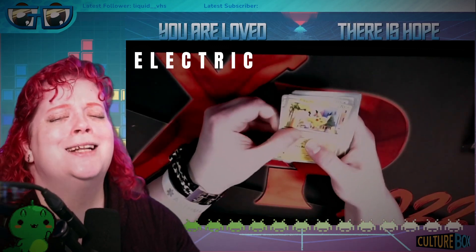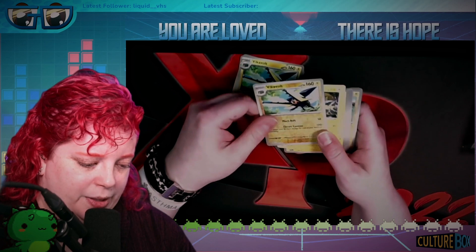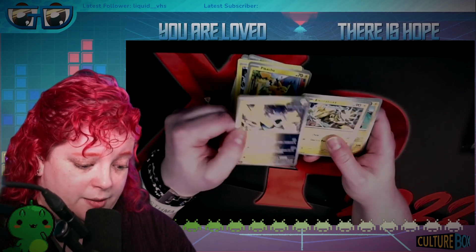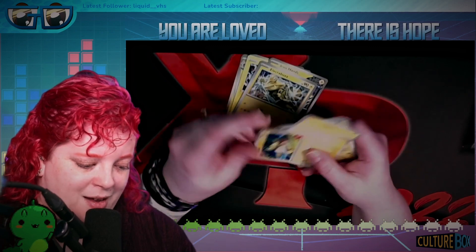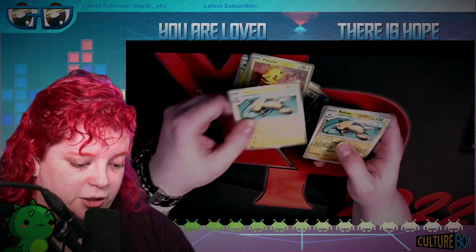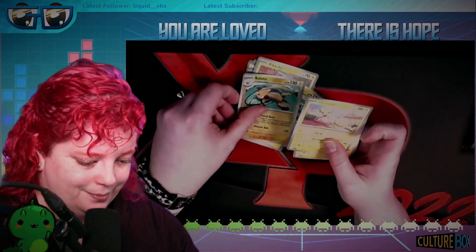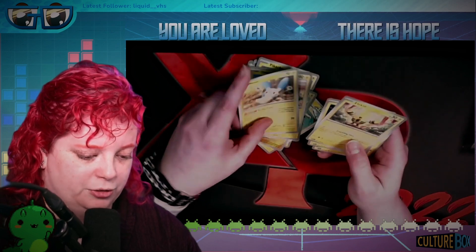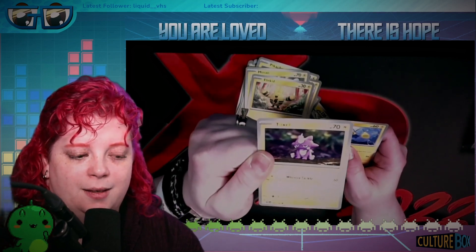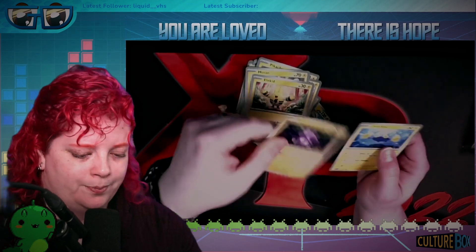So this is the electric types. We have a Pikachu. Boltund. Vikavolt — I think it's a bug electric. Zeraora. Another Pikachu. Iron Hands. Electabuzz. Yamper. Another Pikachu. A Raichu. We have a sparkly and a non-sparkly Raichu. Nobody appreciates Raichu. Toxel — I love this one. I don't like its evolution because it's not as cute. But right here he just looks like a pouting kid.